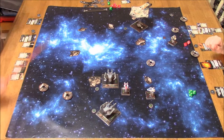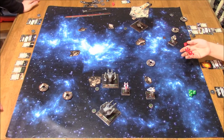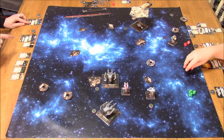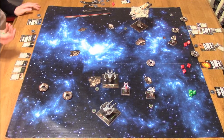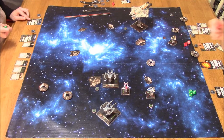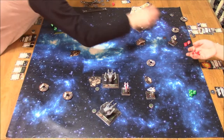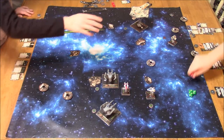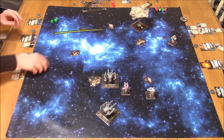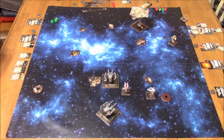Now the A-Wings get to shoot back. He's at range 1, so he gets 3 attack dice; I get 3 defense dice. He got a hit and a focus, but I've got Sensor Jammer. The Sensor Jammer basically allows you to change a hit into a focus, which forces your opponent to spend the focus token to put it back into a hit. If he doesn't have a focus token, he's out of luck.